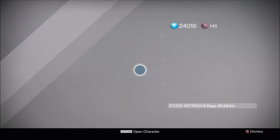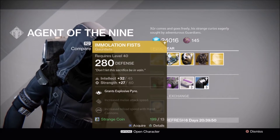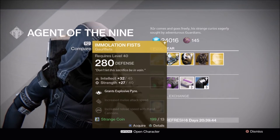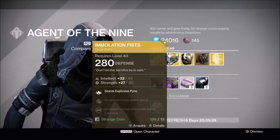And he has... the Titan Immolation Fists. If you hated Sunbreakers before, you definitely will now with these bad boys. These provide the perk Explosive Pyre, allowing you to choose between Flame Secret and Fleet Fire.